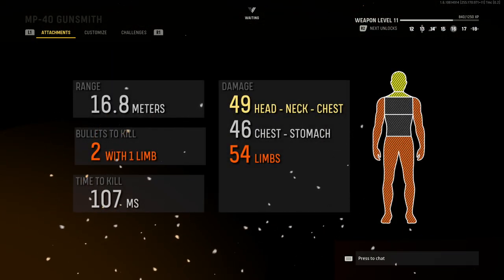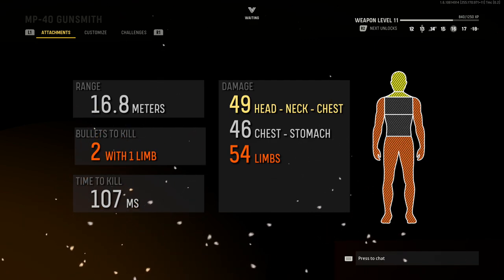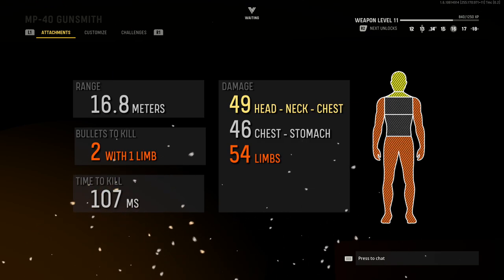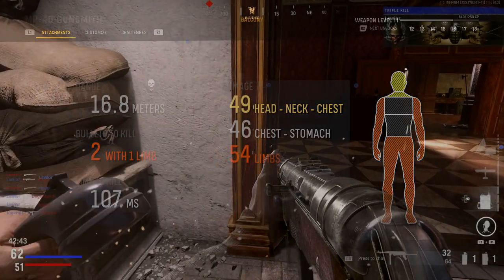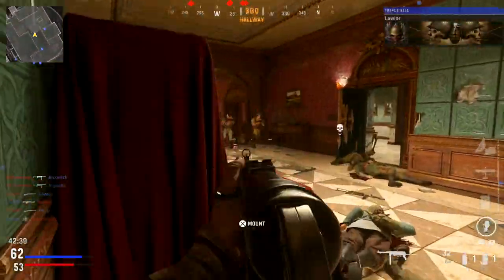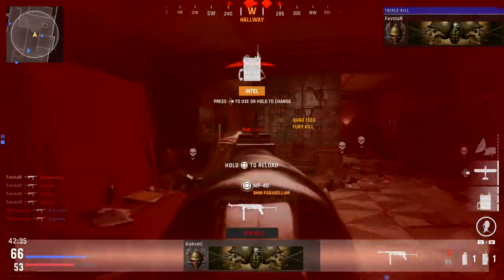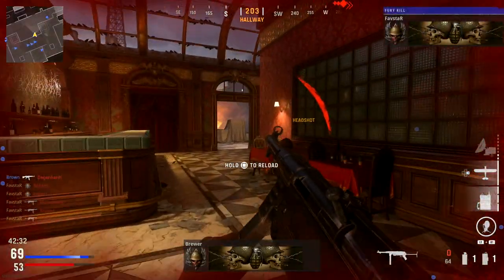Stacking these two attachments will provide reliable 107 millisecond two-shot kills out to a range of 16.8 meters, as long as one shot lands to the limbs. The hollow point attachment will actually reward inaccuracy and works especially well with hipfire, making the MP40 top-tier in close range.